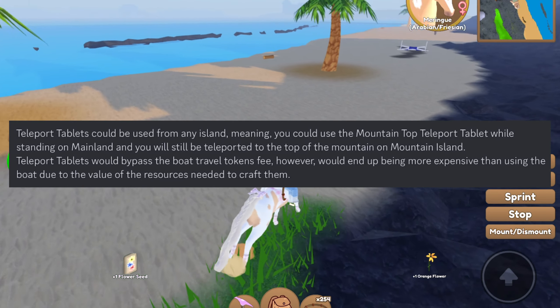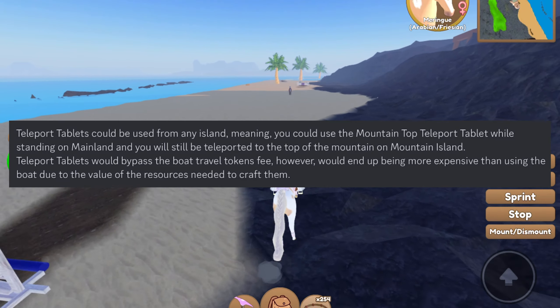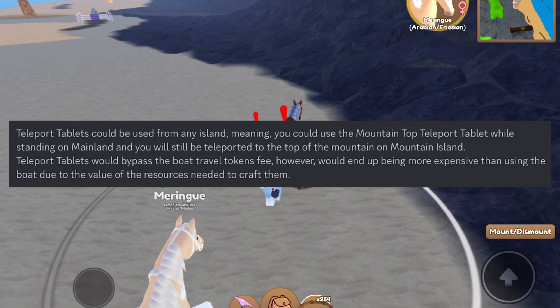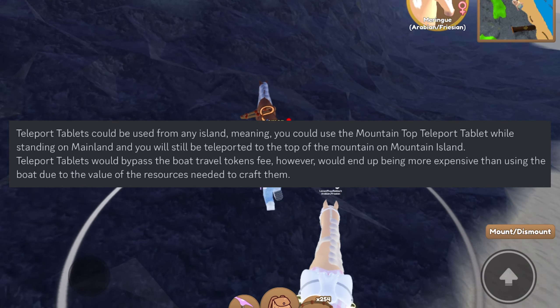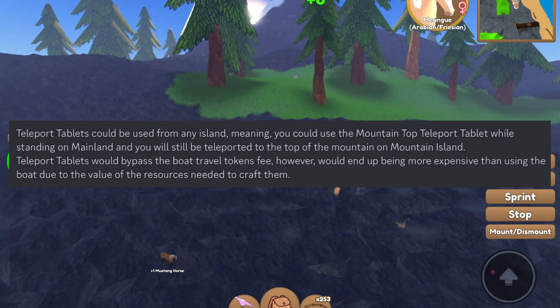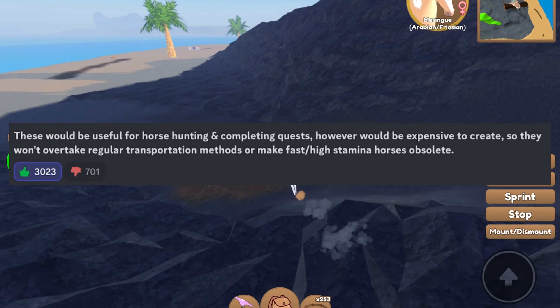Teleport tablets could be used from any island, meaning you could use the mountaintop teleport tablet while standing on mainland and you will still be teleported to the top of Mountain Island. Teleport tablets would bypass the boat travel token fee, however they would end up being more expensive than using the boat due to the value of the resources needed to craft them.